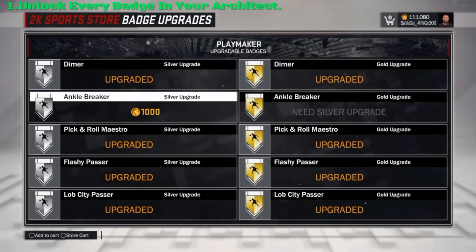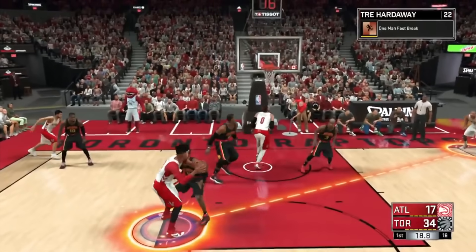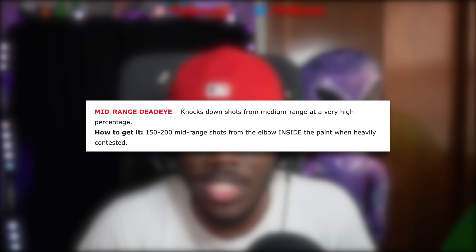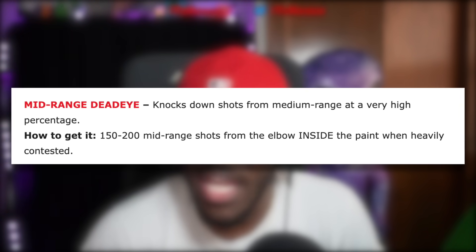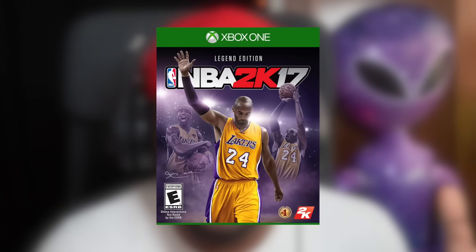When you unlock a badge in 2K17, you keep it and then get to purchase the next tier level. All you have to do is meet the minimum required objectives to reach the first tier, then after that you can purchase it up to hall of fame. For example, mid-range dead eye — knock down shots from medium range at a very high percentage — requires making about 150 to 200 mid-range jump shots from the elbow while heavily contested.